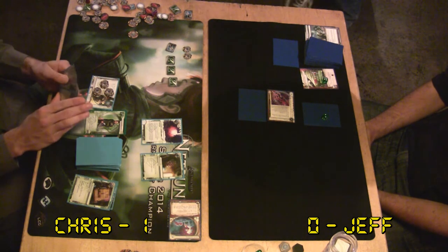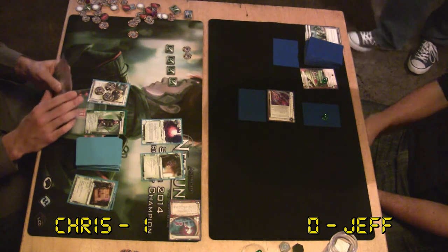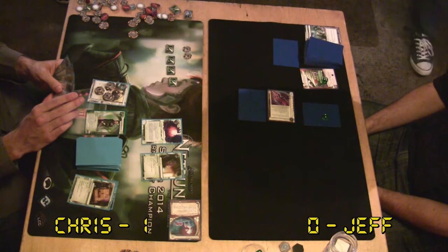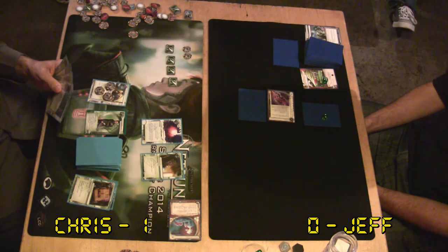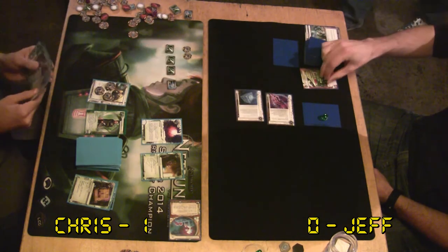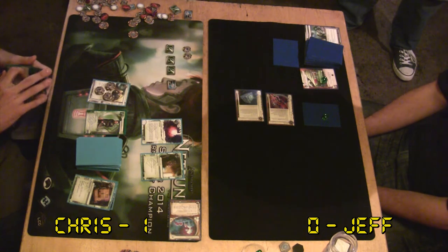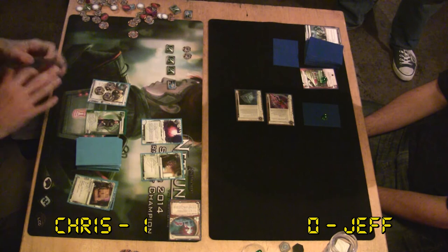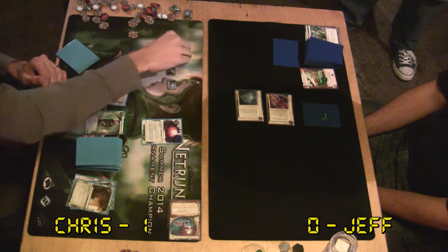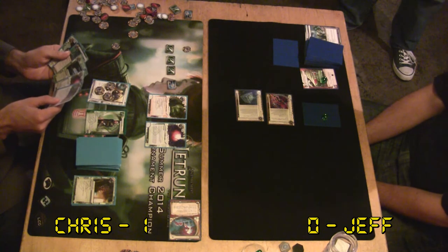I had a couple of moments where I ran, hit an Architect, and then the Corp who was playing NBN Near Earth Hub installed an agenda in a protected remote and put a Sansan right on top of it from Archives. I spent all this money trashing that Sansan, and all of a sudden it's back on the table. It is so brutal - it's two free cards, two of the best cards in the game. And in RP, it would just consistently snag another Sundew out of Archives. That was a two-click investment and two credits to just blow up the Sansan.